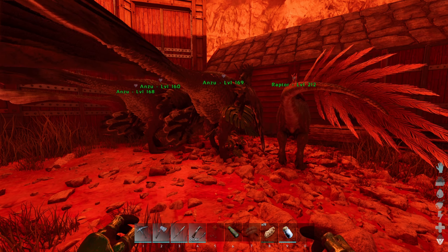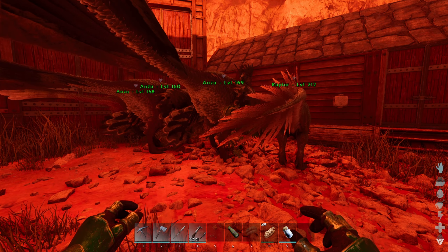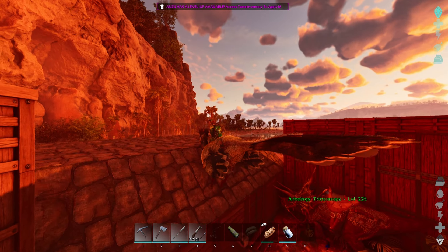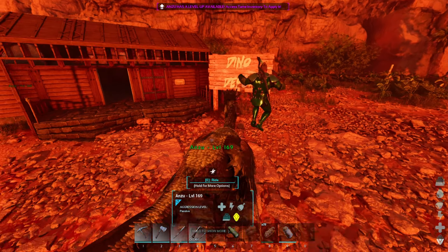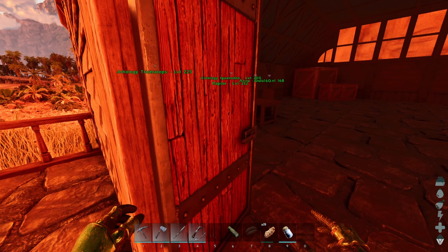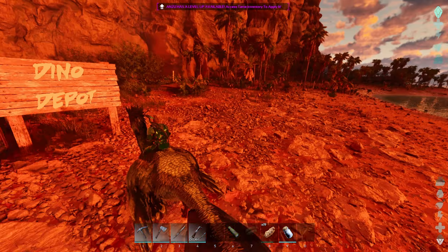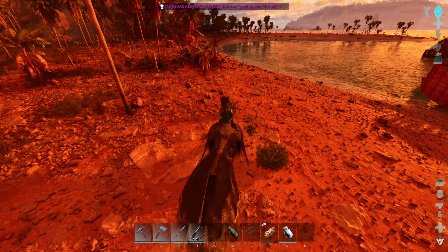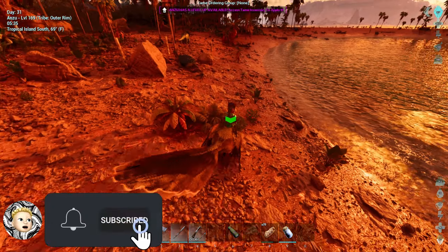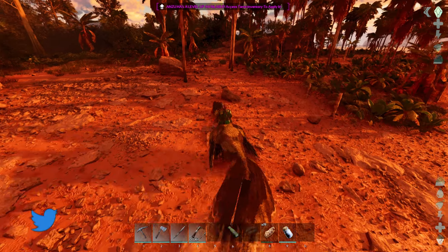We're gonna go with the anzu today. We're gonna go look for the pinocosaurus — if I'm saying that right. It's like an anky; I'm kind of hoping it can gather stone. Let's take the mail here and jump out. I don't have that one set up correctly — it should auto. I think you have to have the skin on it, kind of frustrating. We're not gonna take the raft, we're just gonna go by foot. It's pretty early in the morning so we have plenty of light.